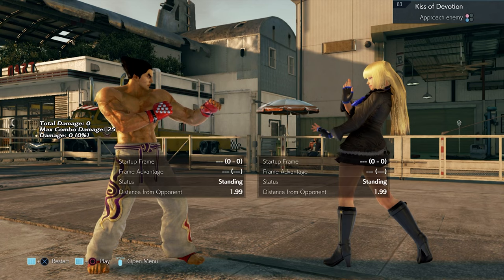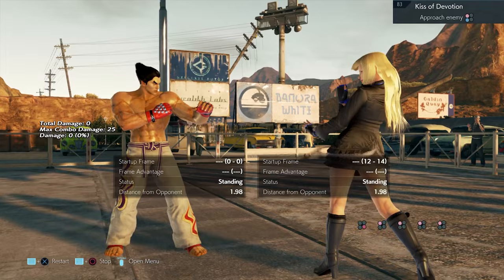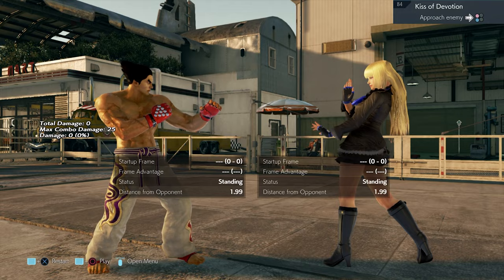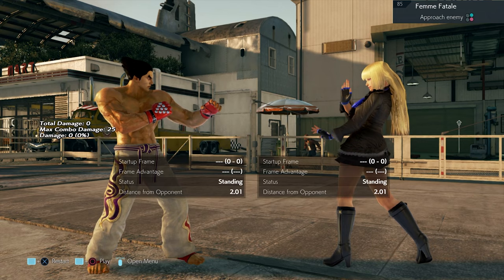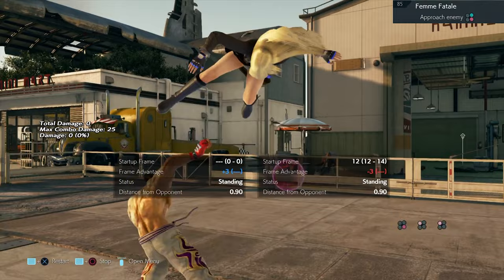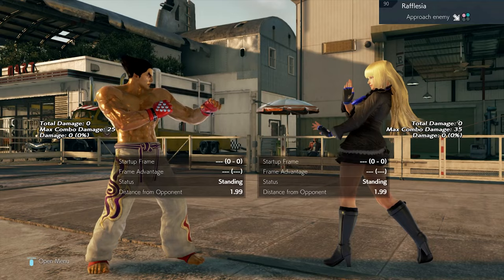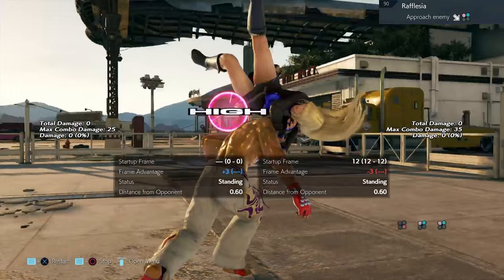The first throw, move 83, can be broken by mashing one or two. Move 84, her second throw, can also be broken by either one or two. Her third throw, move 85, can also be broken by pressing either one or two. Move 86 can also be broken by mashing one or two. Rafalicia has to be broken by one plus two.